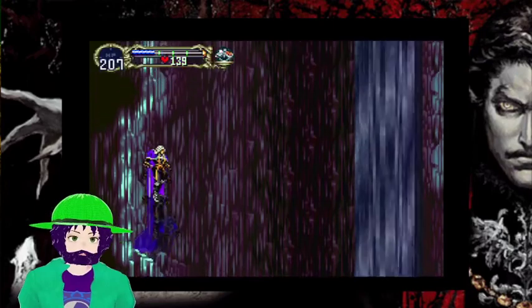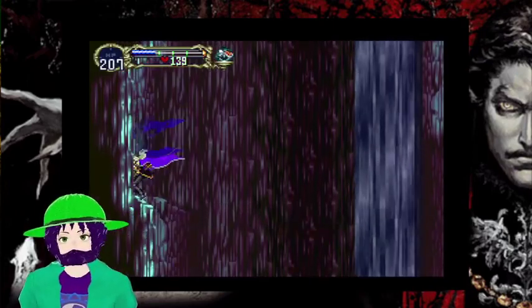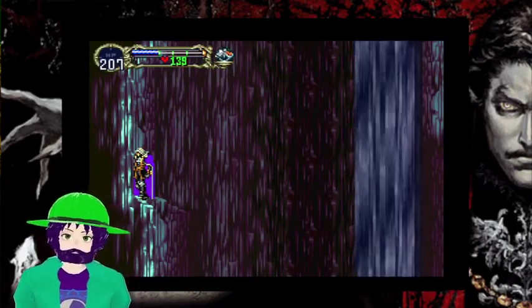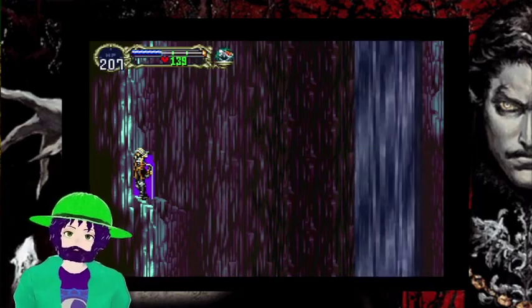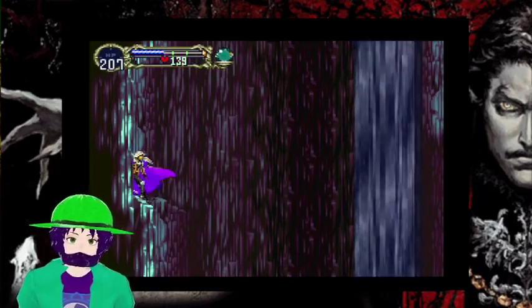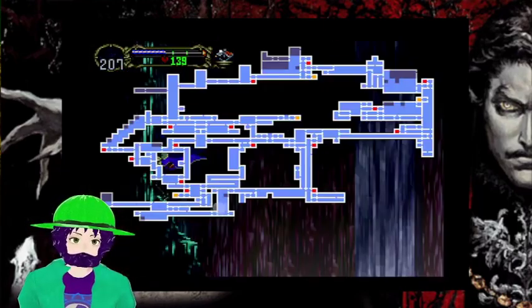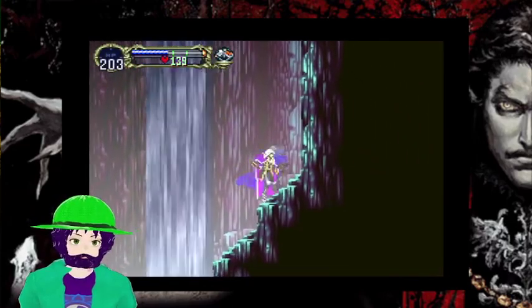Good news: the offense and defense buffs last 75 seconds. It was the offense — I was misreading. The knight's shield gives you offense, the lighter's shield gives you defense. Both plus 20, and they last 75 seconds. That's really fucking good. Looks like there's still a spot up there I missed, but I can get that later.